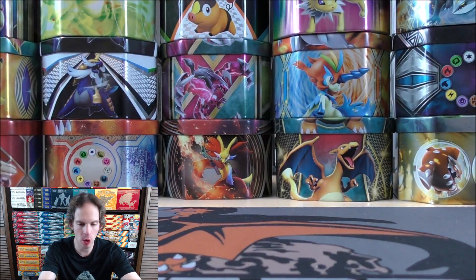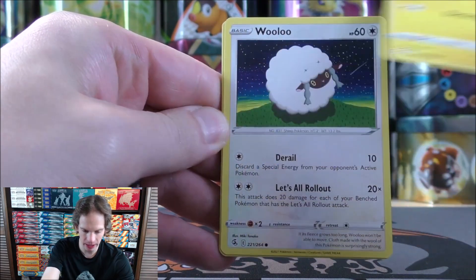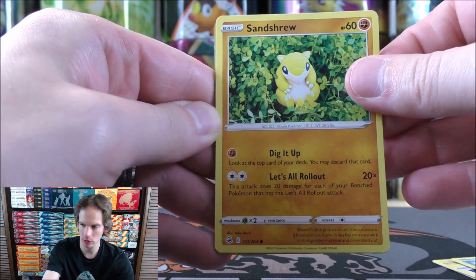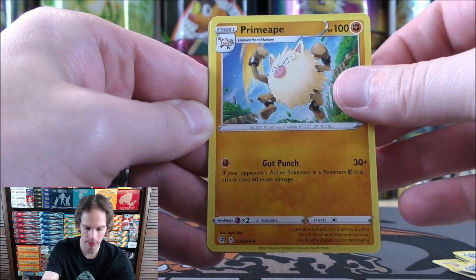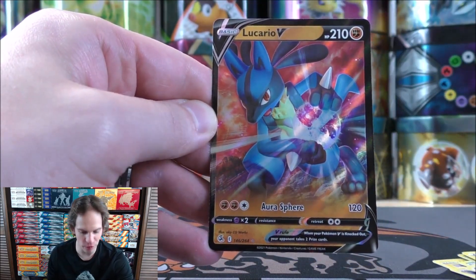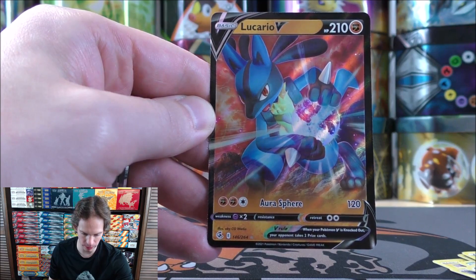Fusion Strike, released November 12th, 2021 — almost a year ago. Helioptile starts the very first pack, followed by Wooloo, Gossifleur, Mudkip, Sandshrew, Water-type Energy, Shauna, Primeape, Breloom, and a reverse holo of an Eevee — just a common. The final card would be a Lucario V. So that's one for one so far, hopefully at least a one out of four pull from this box.